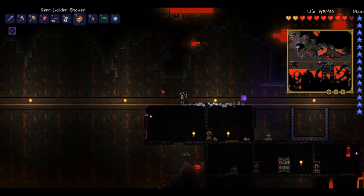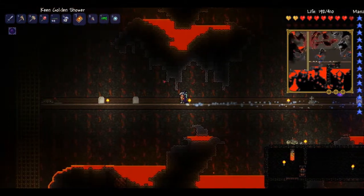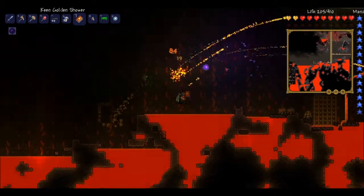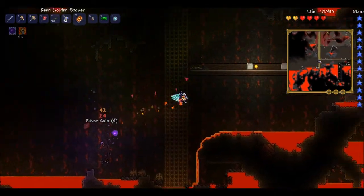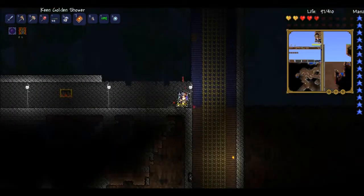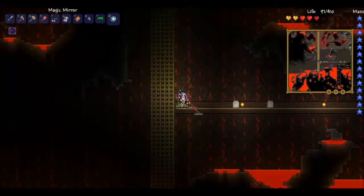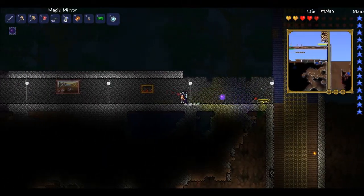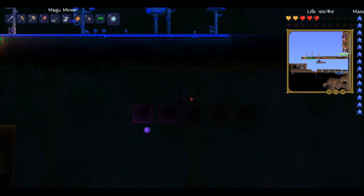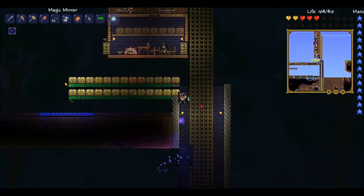I heard the bat and thought I was going to be under attack, but apparently not. I fell right in the lava. Back up here — I really don't need the rope anymore because I could use the magic mirror to get back, or just use the teleporter to go back and forth. I was doing a little bit of landscaping demolition there, clearing out this area because I want to clear out everything above the surface layer.